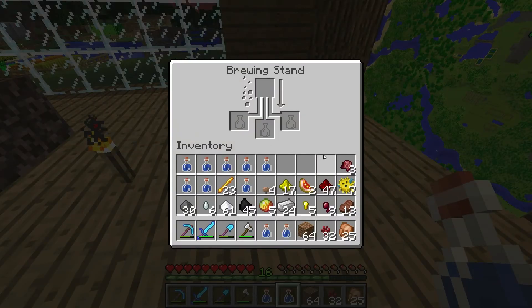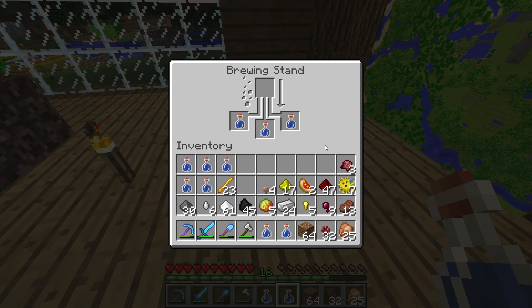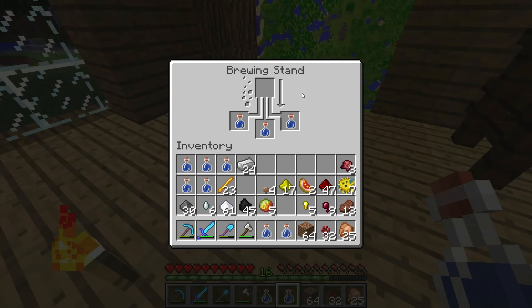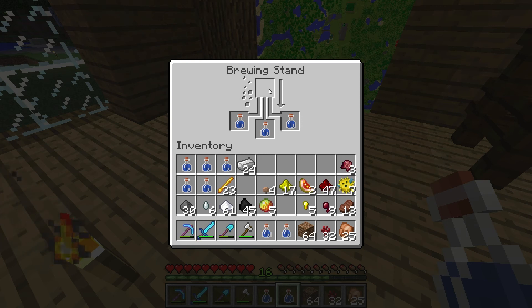The brewing stand — this is what the GUI looks like. Here you put the ingredient that you're putting into the potions, and here you can put up to three bottles. It'll work with one, but it's most efficient at three bottles. There are several different base potions that you can make in a brewing stand, which branch off into other potions. The first one is a thick potion, made by placing one glowstone dust in here. I'm not going to do this because it's not very useful — I'll explain why in a minute.